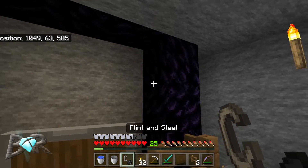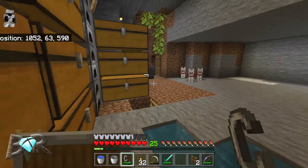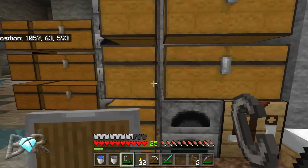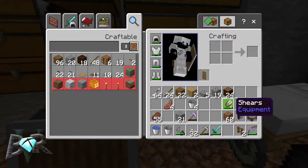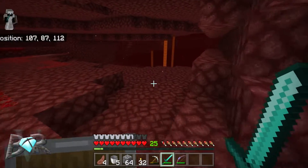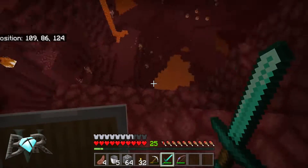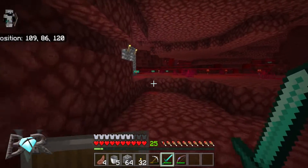Let's slide it up — there we go. Let's clean our inventory before we go in; we'll keep our flint and steel though. Do we want to go get some lava way down there? No, I don't want to go way down there to get lava.